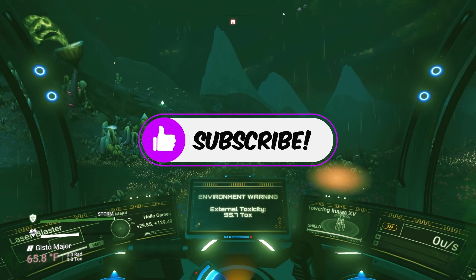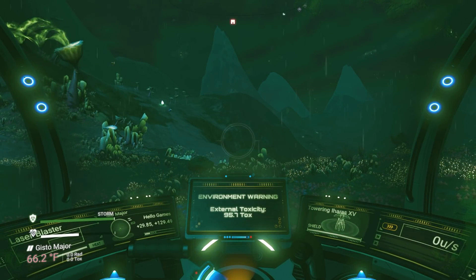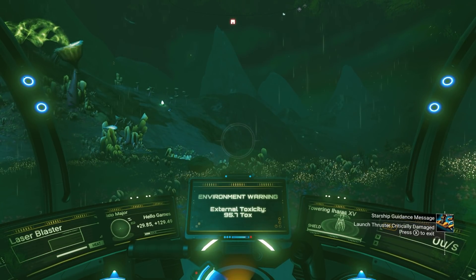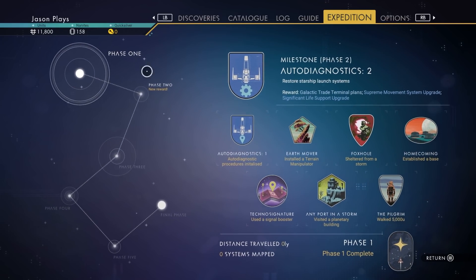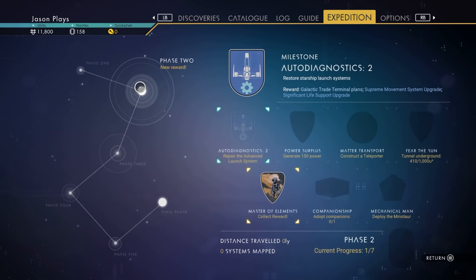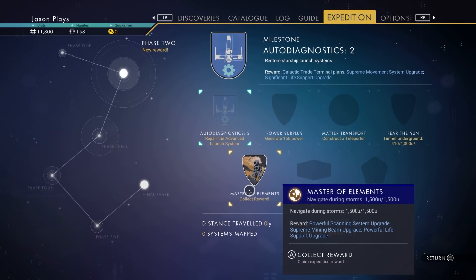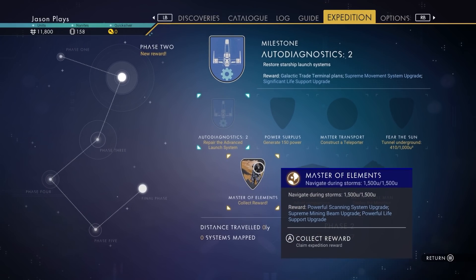Get back in here! So this is our Expedition 3 playthrough and we have done Phase One. If you don't know how to do Phase One, link up top and down below in the description. We are on to Phase Two. Phase One complete — Phase Two — we already did our Master of Elements, which was to walk around outside during storms for 1500 units. We got that taken care of, so let's claim that real fast.